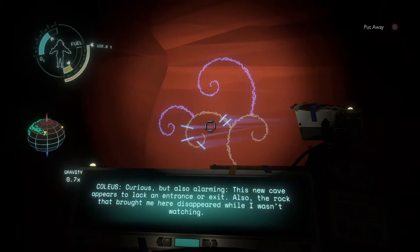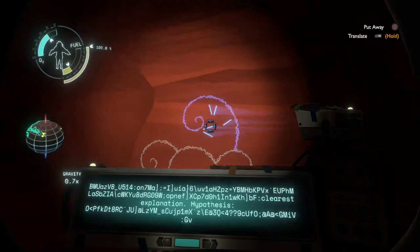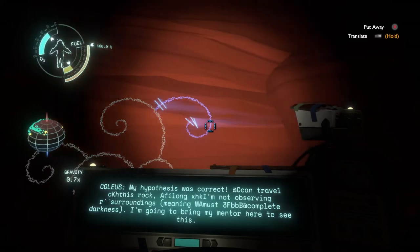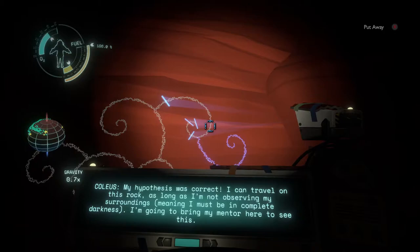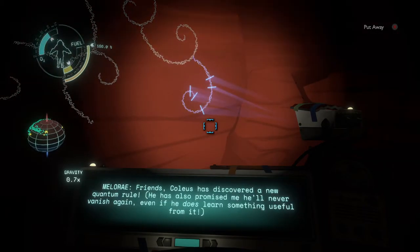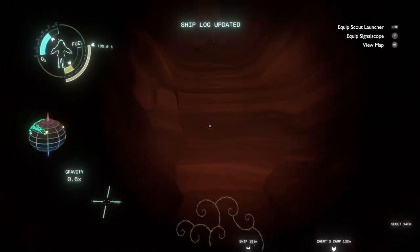Coleus wrote this: "Curious but alarming — there's no entrance or exit. The rock disappeared also. Wandering rock is back. I wonder if I myself became quantum briefly when the rock carried me here — it seems the clearest explanation. Hypothesis: if the rock can bring me here, it can carry me out. You can travel as long as you're not observing your surroundings. Meloray is here now too. We theorize when a conscious being is in contact with a quantum object and ceases to act as an observer — explaining the need for darkness — the being can become entangled with that quantum object and they move together. Coleus has discovered a new quantum rule. He's also promised he'll never vanish again even if he does learn something useful from it." Interesting — this is a place we could only get to by understanding that rule.